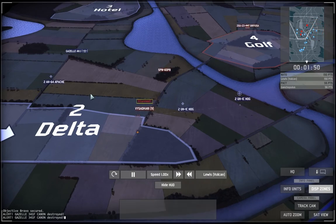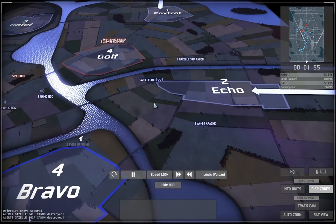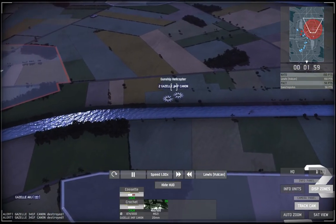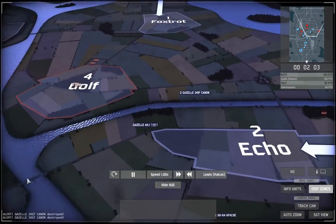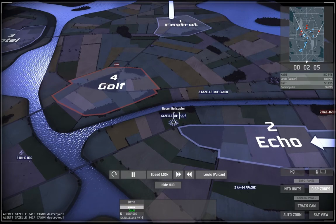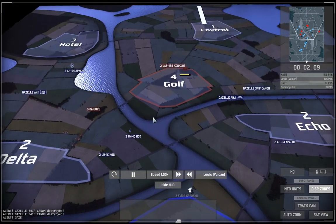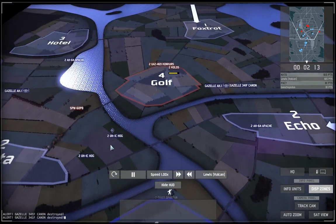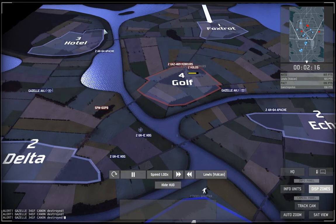My Apaches take care of the APCs while my Hogs handle the infantry on the left side. I actually lose two Gazelle cannons to AA hidden in the forest — I can't spot it because I don't have decent recon up there. I move up another Gazelle on the right, then another Gazelle falls, but my Hogs are still attacking on the left while my Apaches move around behind him.